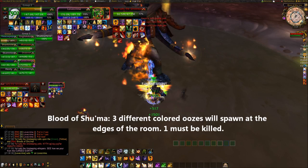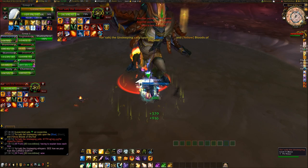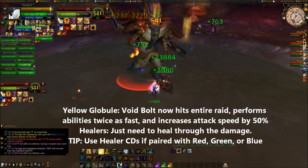Every now and then, he will spawn 3 Bloods of Shuma, each of a different color. These different colors give different abilities to Yorsajd if they reach him. The goal is to kill 1 Blood and let the other 2 Bloods hit Yorsajd, giving him 2 different abilities. The yellow globule is called a Glowing Globule.